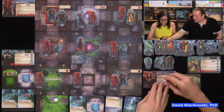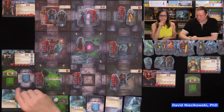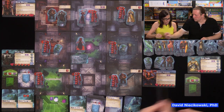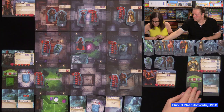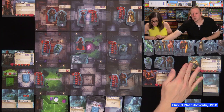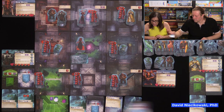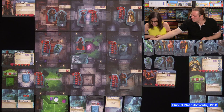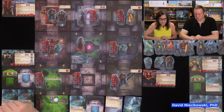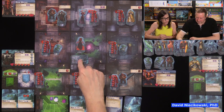Unlike competitive rules, in cooperative the demon reappears in the same space they were killed. She's done, you get your three new AI cards. Now we do the end of round. Knight gains one point — we went up one. Stone golems get two actions.